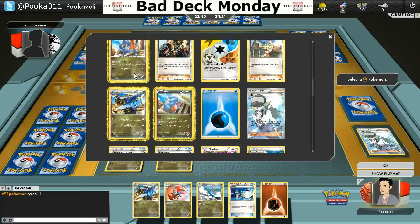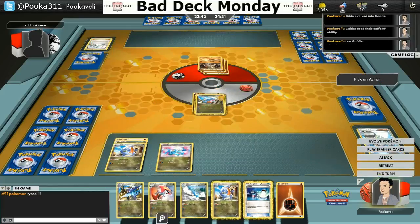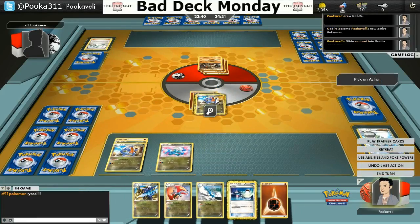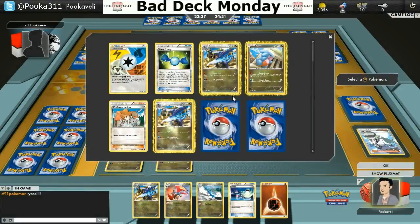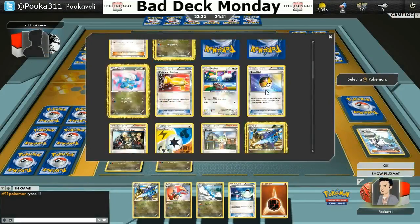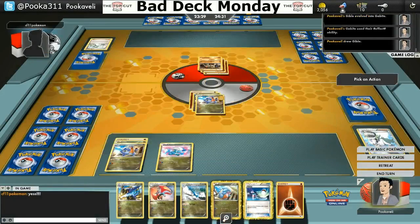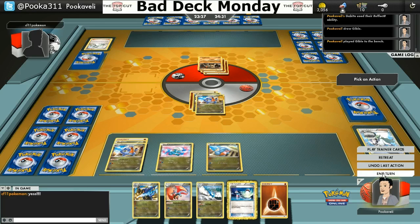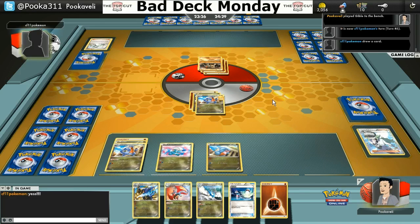We're going to get a Gabite out here and use Dragon Call. Use Dragon Call again. This is the nice little cycle you get when you get your Gabite out — you can search for another one, which gets to search for another one, and eventually you just get to search for everything. The only thing you cannot search for in this deck is Swablu, which is a bummer, honestly.